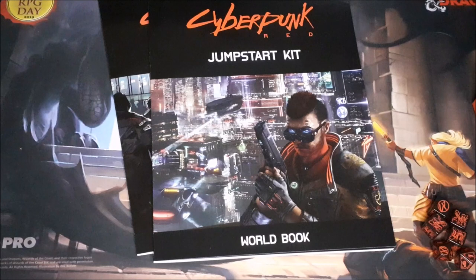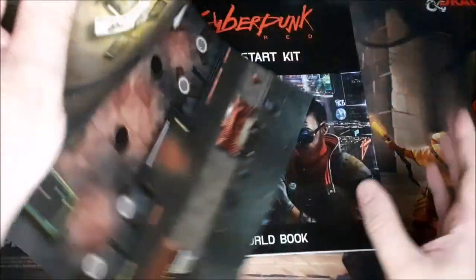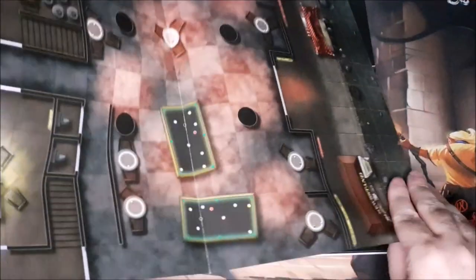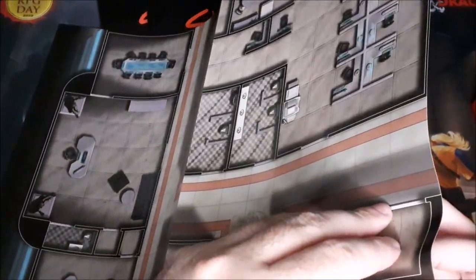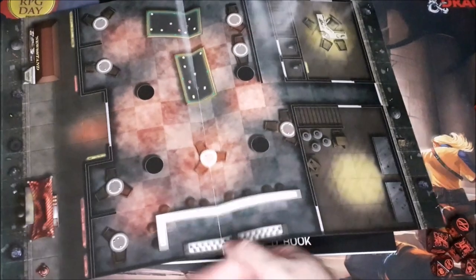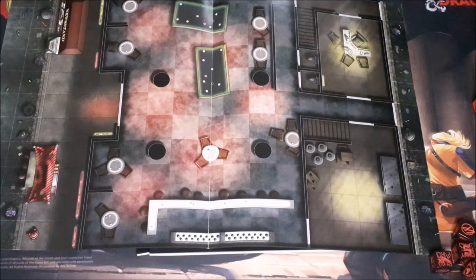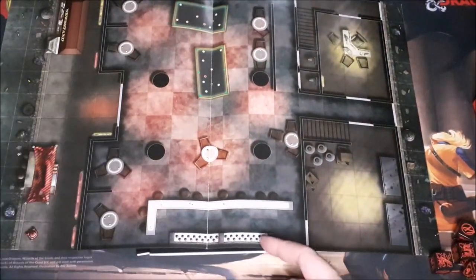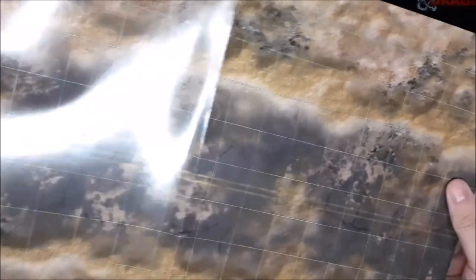We then have what looks like a couple of double-sided maps. We've got two maps — one looks like it's maybe an office building, and then you've got like a bar, a pool hall. The paper stock is just thick enough that it feels like it should unfold again, but it doesn't. Looks like just outside of one of those locations — maybe the streets, maybe an alley — and then we just have what looks like a highway.